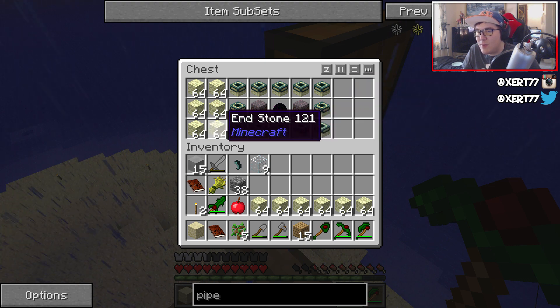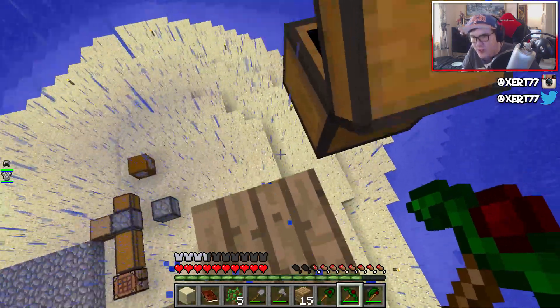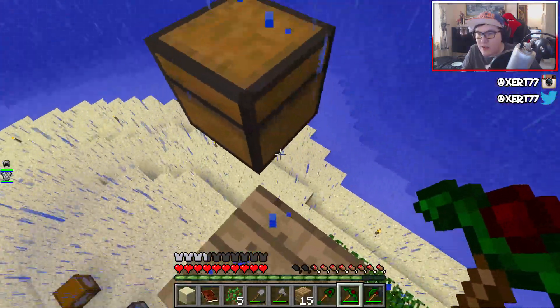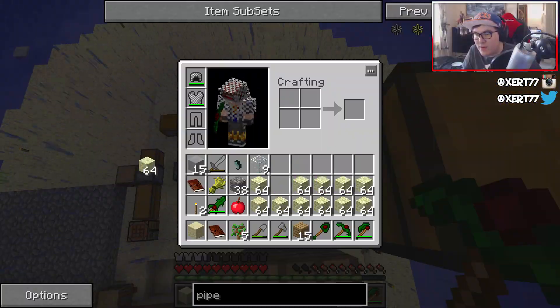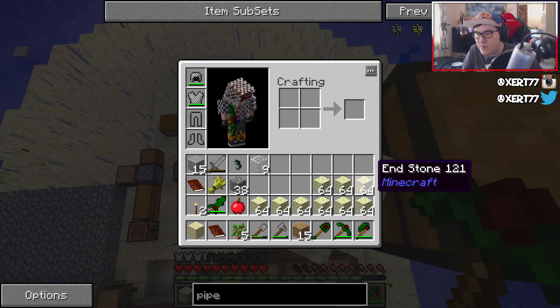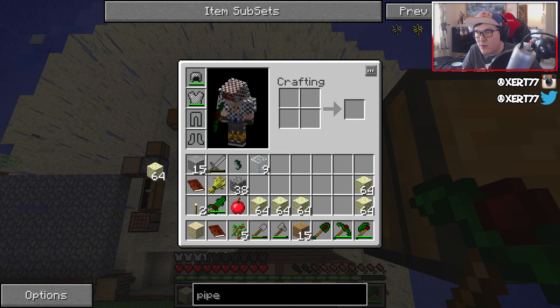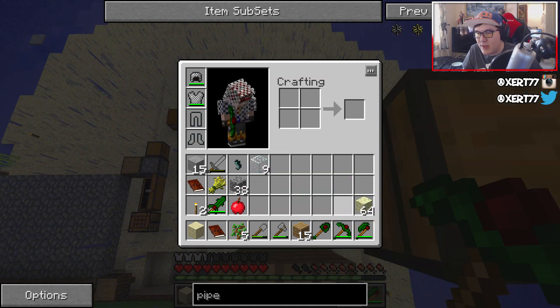Holy crap. Hang on, I'll drop it down to you, okay? Collect this stuff, yeah? We've got a fish. Andre, collect this stuff. I'm throwing it down. I guess we need all this stuff for like crafting or something, I don't know.